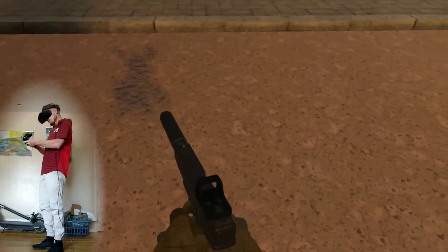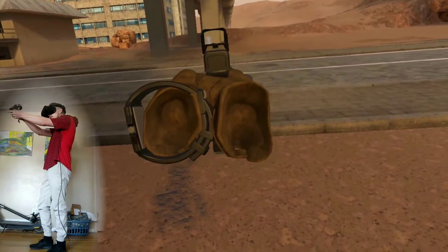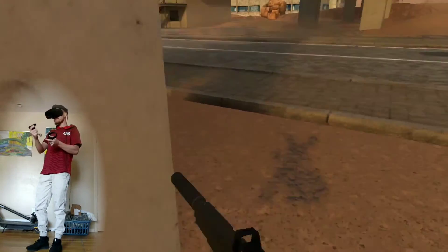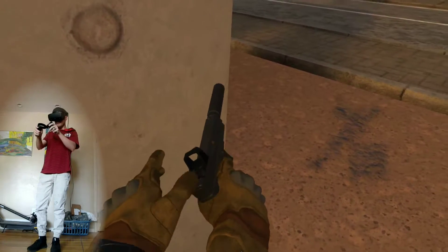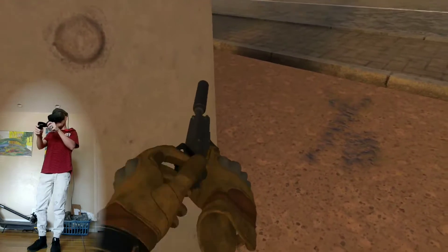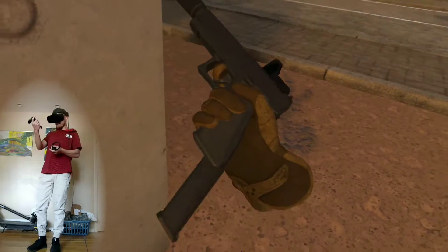Let's just shoot something. One-handed, you have to kind of wait for the recoil to reset. Two-handed, you can kind of keep on target a little bit more. When I'm out, I drop my mag, put in a new magazine, and rack the slot. Then I'm good to go again. You can also check if you ever loaded a round.